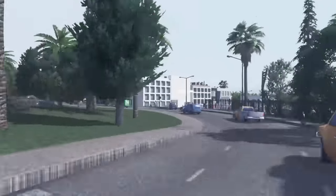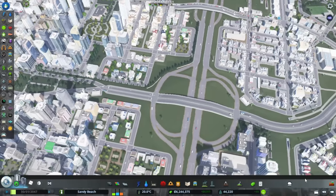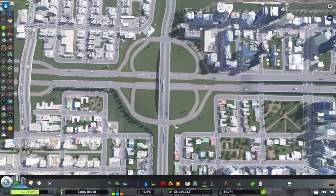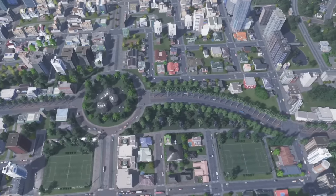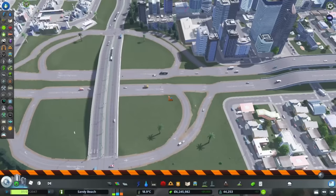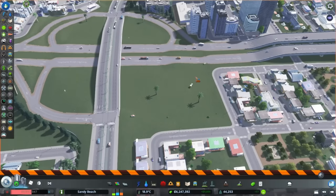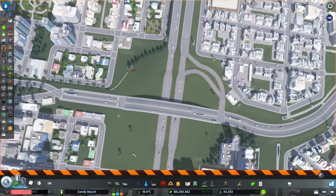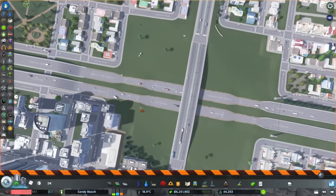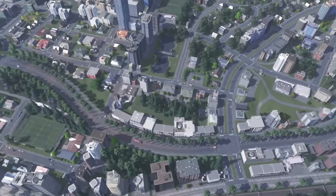When I first started the city, this was the entrance we were given, and I upgraded it to a cloverleaf interchange and modified it a bit over time. But I think now it's finally time to get rid of this monstrosity and heal this entire area. So we're going to pause the game because it's going to mess up quite a bit if we don't.